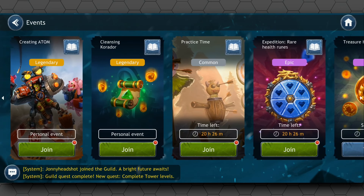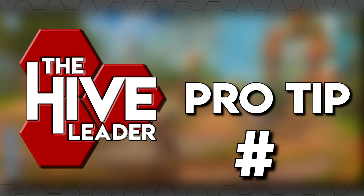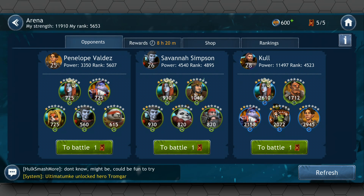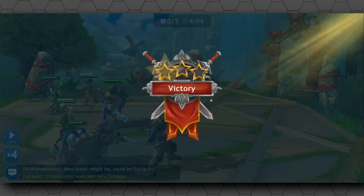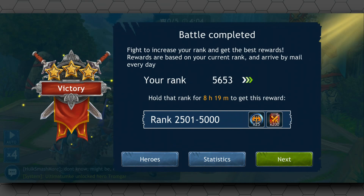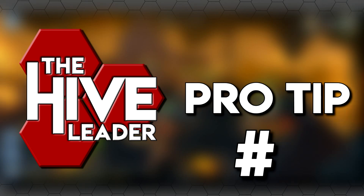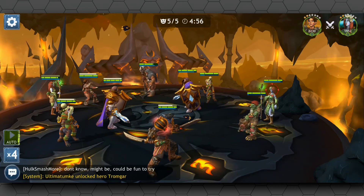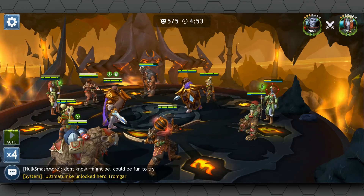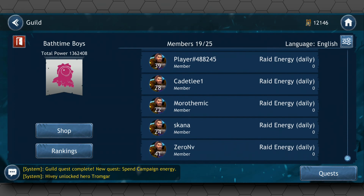After you hit a certain level, you can take part in PvP, where you battle other players' teams. Hive Pro Tip: it's best to look at the three teams you're given an option to fight, compare your power levels, and then pick the one you can probably beat. Winning will increase your overall PvP rank, which at the end of the day gives you PvP currency you can use in the store to purchase materials or character tokens. Another tip: go for the healers first, and save your AoE skills for whenever the enemy tanks put up taunts.